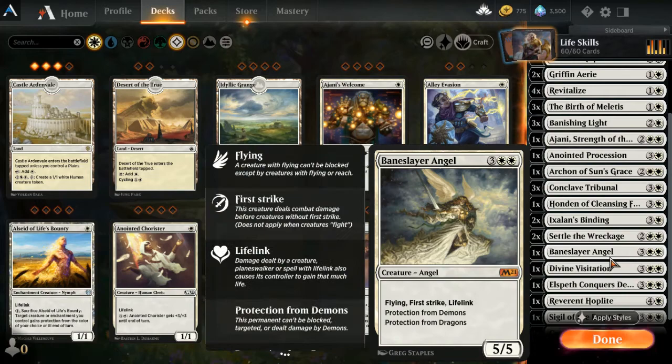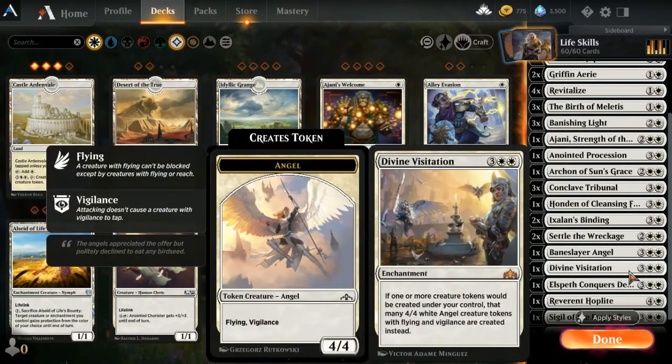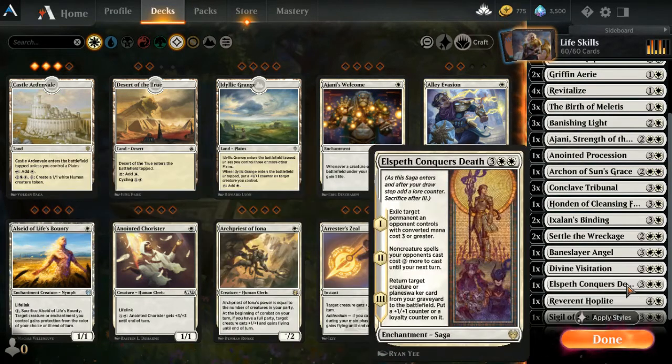One Divine Visitation: if one or more creature tokens would be created under your control, that many 4/4 white angel tokens with flying and vigilance are created instead. So when you're tapping a land or using Dawn of Hope to create a 1/1, it becomes a 4/4 angel with flying and vigilance.